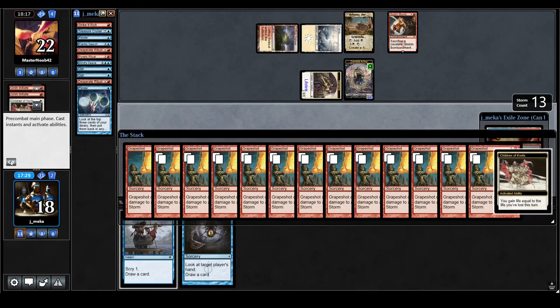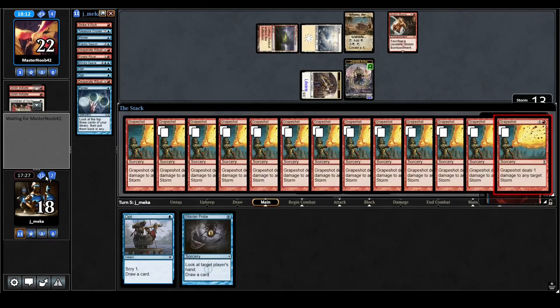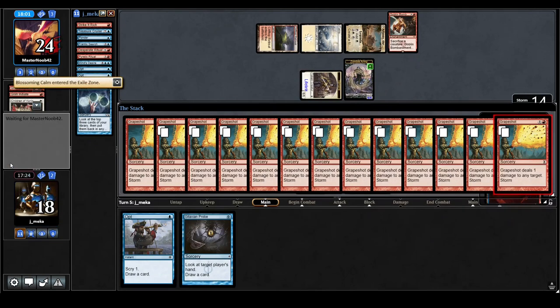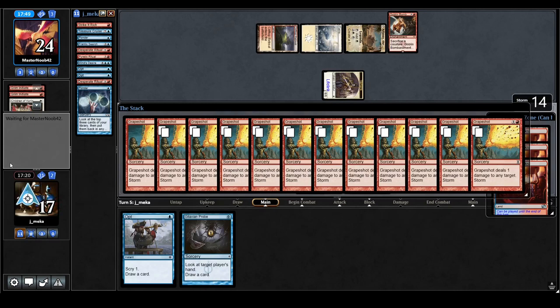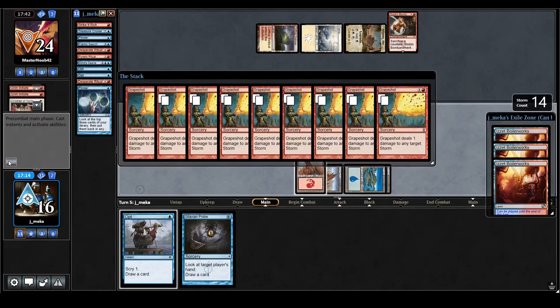Next turn I'll pop off a bunch of tokens, hopefully it works out. I'm not sure that's actually a good plan — I should have just kept the Grapeshot plan. Oh, they need to keep the tokens in play. All their creatures — that's annoying, it has Rebound too. So never mind. That's a card I have to think about now — Blossoming Calm, I didn't think it'd be played. Grapeshot real bad. I'm a sideboarding genius.